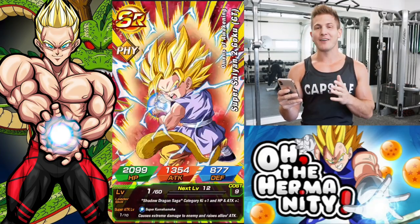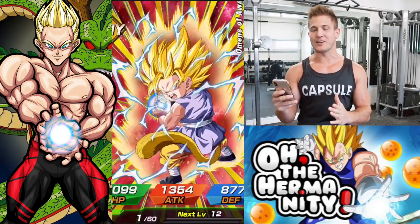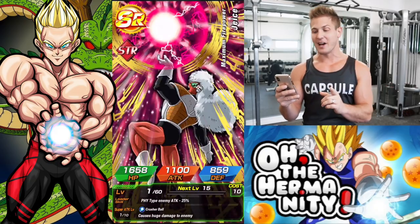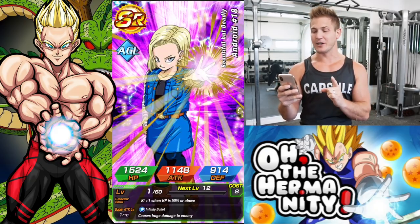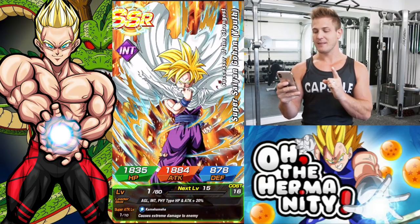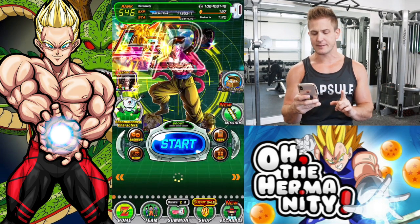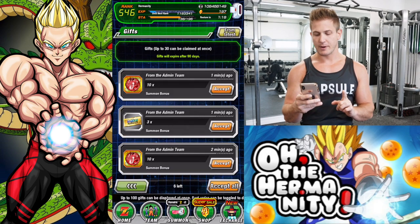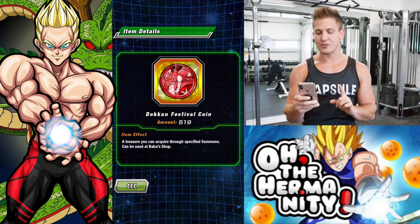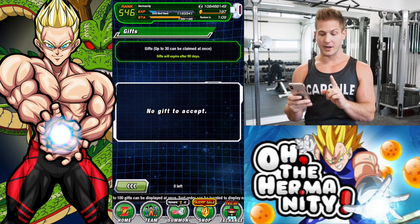It took me forever to pull copies of Golden Frieza, and now I'm pulling Golden Frieza and Transforming Goku left and right. We still got tickets though — we could get an LR Goku. Troll Han, gosh darn it. All right, now we're gonna go collect our tickets. I finally hit the threshold — 519 coins. Saving those for when Broly comes, that's what I'm spending my coins on.